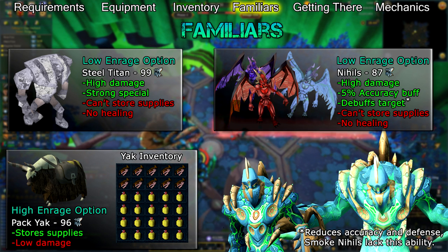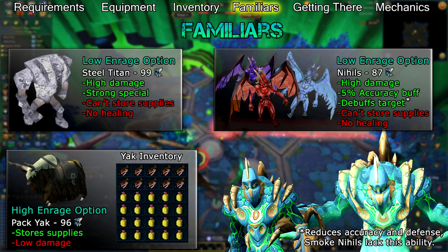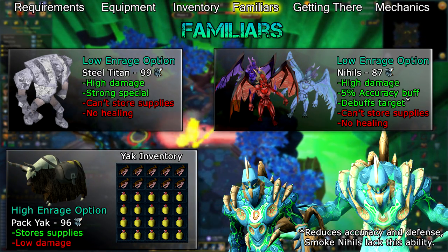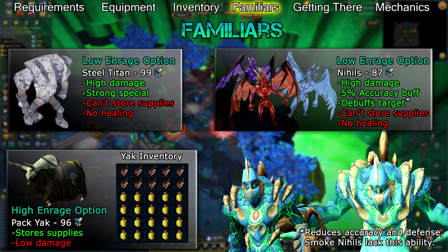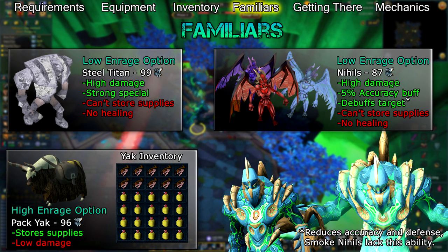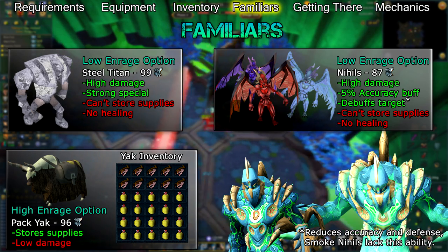Once Telos' enrage is too high for you to do with a normal damage familiar, you'll need to switch to a Pack Yak and store your food of choice and Saradomin brews inside of it. Ideally, you'll want to bring the highest healing food you can afford and super Saradomin brews. If you're not after the highest enrages possible, sharks or rocktails and regular Saradomin brews will work. The ratio is up to you.